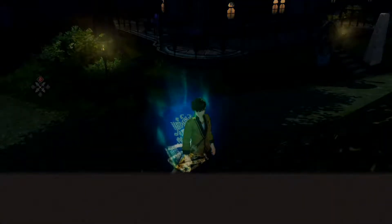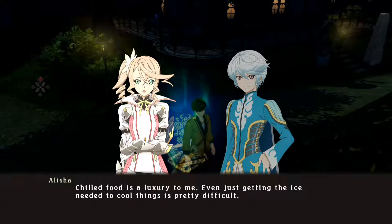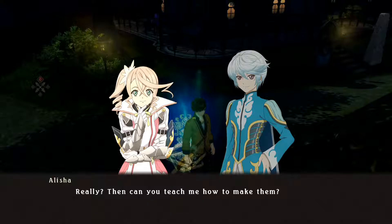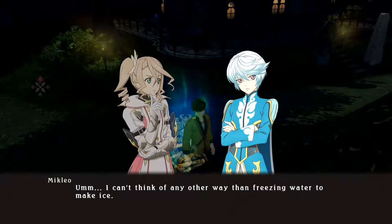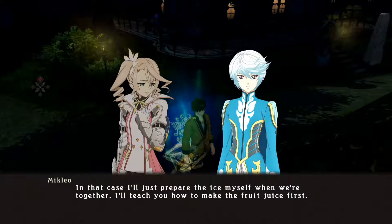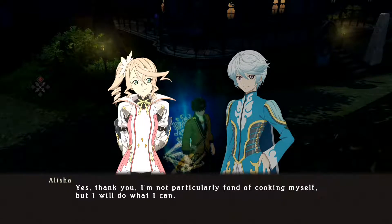Chilled luxuries. You always make ice pops with so much ease, Mikleo. I'm a water seraph — something like this is a piece of cake. Chilled food is a luxury to me. Even just getting the ice needed to cool things is pretty difficult. If you'd like, I can make them anytime for you. Really? Then can you teach me how to make them? Sure. As for the ice itself, is there any way to get it other than using seraphic arts? I can't think of any other way than freezing water. Then it'd be a little difficult for me. In that case, I'll just prepare the ice myself when we're together. I'll teach you how to make the fruit juice first. I'm not particularly fond of cooking myself, but I will do what I can.